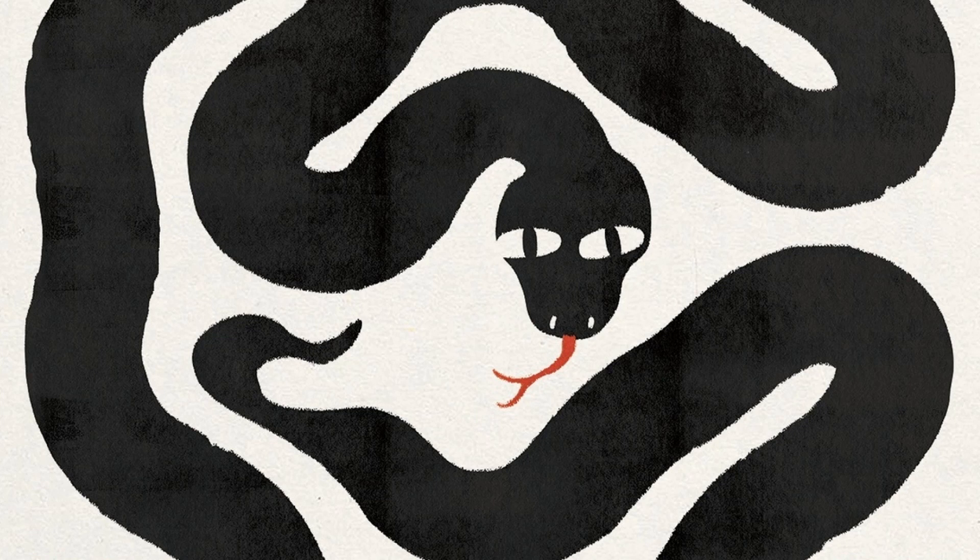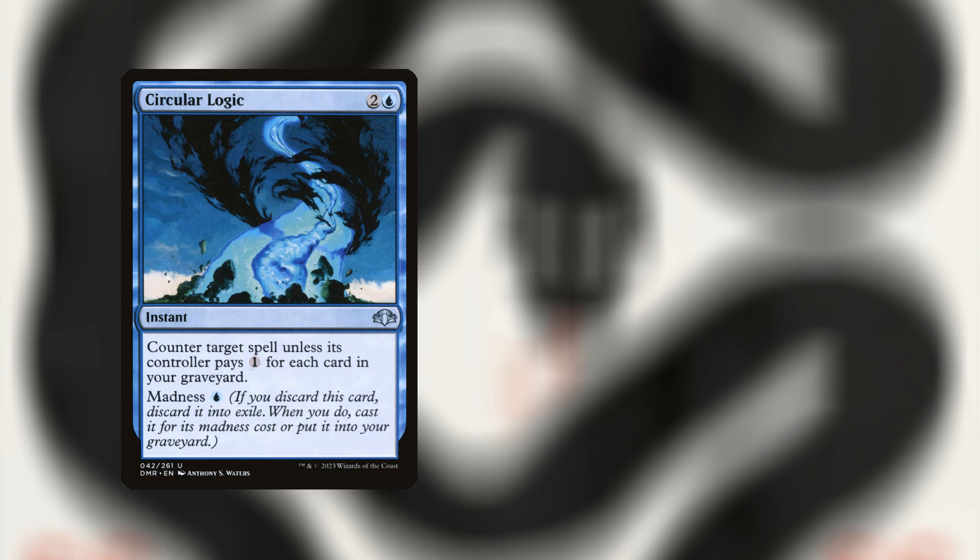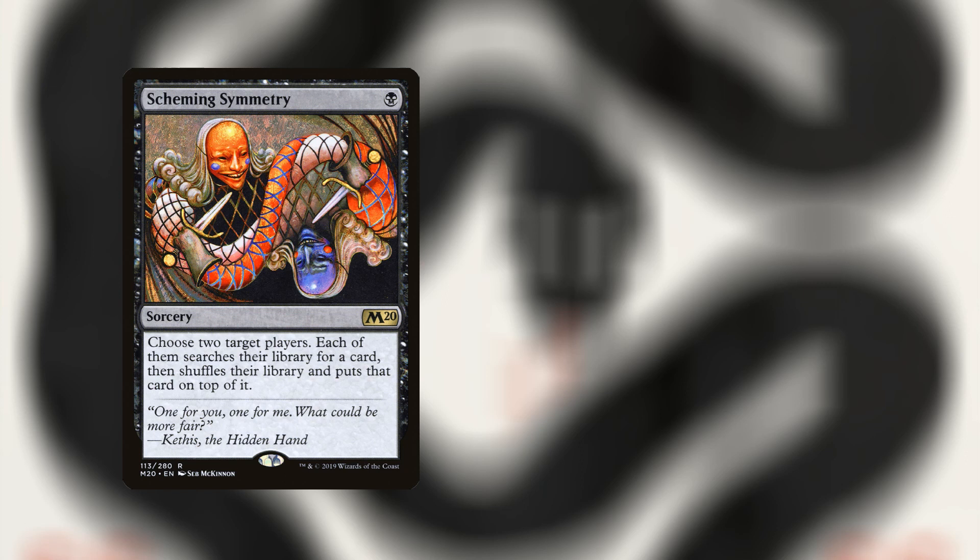So we've seen the new artwork for this particular set. The question is: can we get these cards cheaper from a previous set in Magic: The Gathering's history? Starting with the regular non-foils, we have a target price of $29.99. Wall of Omens from The List is currently going for 10 cents. Circular Logic from Dominaria Remastered is going for 7 cents. Scheming Symmetry from Core Set 2020 is going for $5.10. Price of Progress from Eternal Masters is going for $3.93. And Eternal Witness from The List is going for 85 cents — giving a grand total of $10.05.